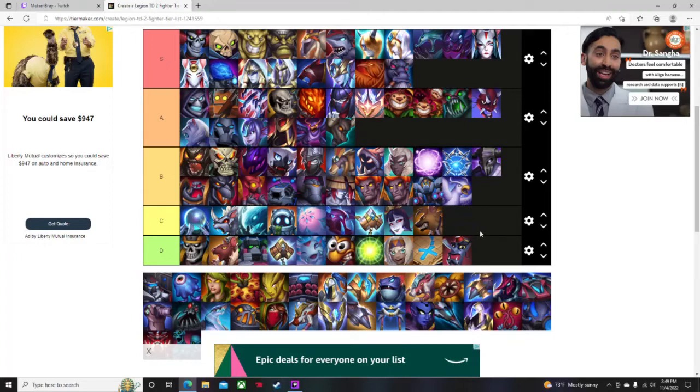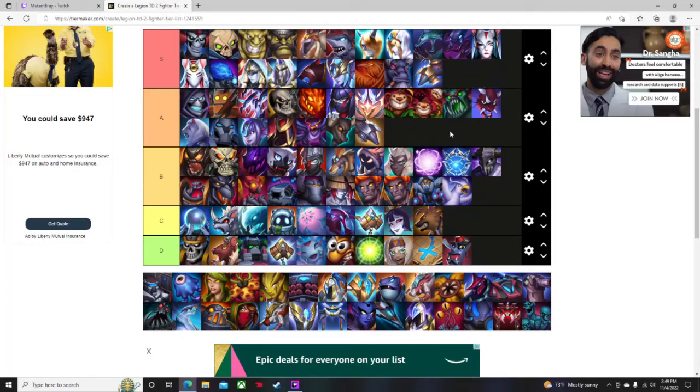Sand Badger I'll put in A and S as well. At 195 gold it's your most expensive arcane tank — super solid, a ton of health, definitely going to hold early game. When you upgrade it, it insanely increases that health pool. If there is any tank in this game it is the Sand Badger — its purpose is just to tank all the damage. It's not going to do a lot of damage, but it will hold throughout the entirety of the game, even without heals or lifesteal around it.